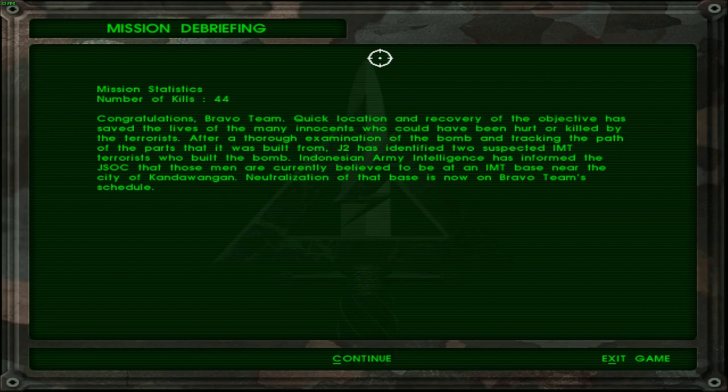Congratulations Bravo Team — quick location and recovery of the objective, saving the lives of many innocents who could have been hurt or killed by the terrorists. After a thorough examination of the bomb and tracking of the parts it was built from, J2 has identified two suspected IMT terrorists who built the bomb. Indonesian Army Intelligence has informed JSOC that those men are currently believed to be at an IMT base near the city of Kundawangan.